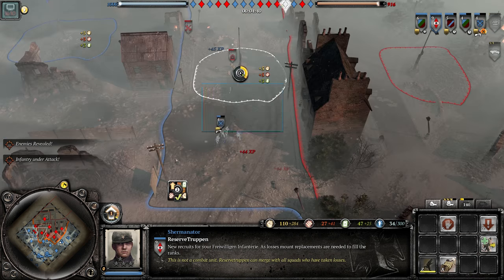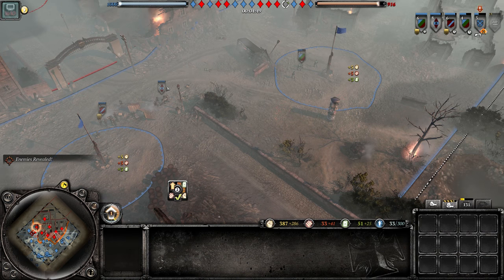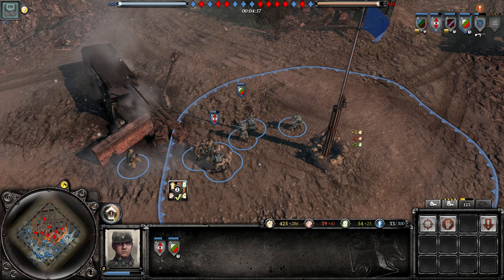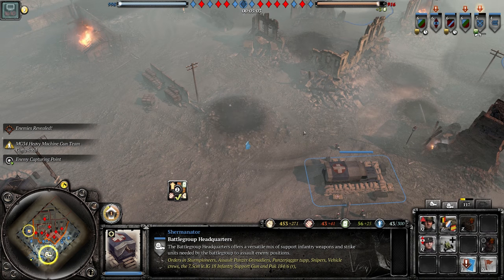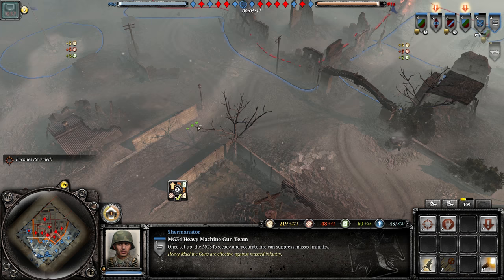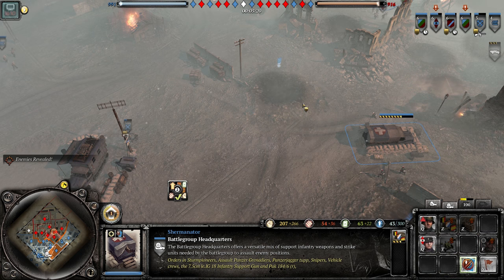Reserve troops work like conscripts — they merge with units that have taken losses. If you want to be effective, keep one reserve troop at the back of your base to merge with depleted units and bring them back to full strength. You can also heal with medics, but merging with reserves is the key mechanic for maintaining unit effectiveness.